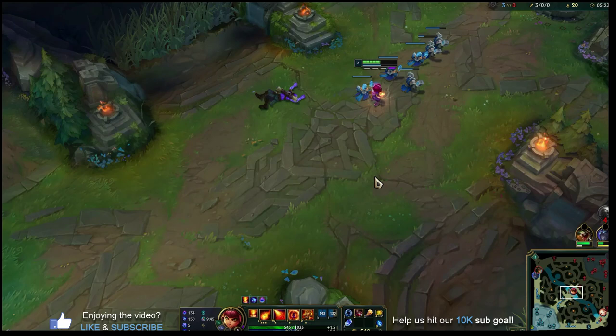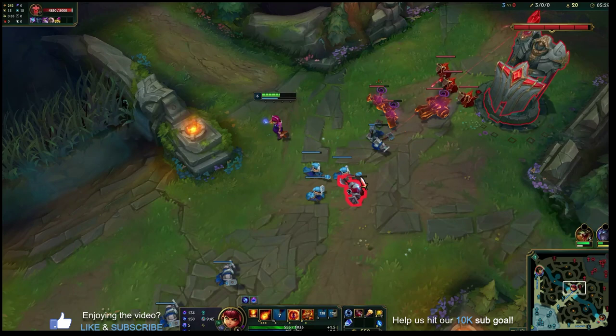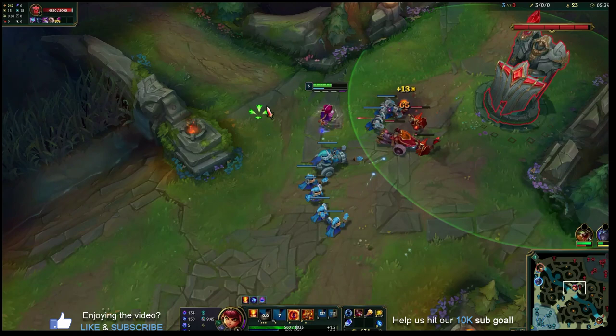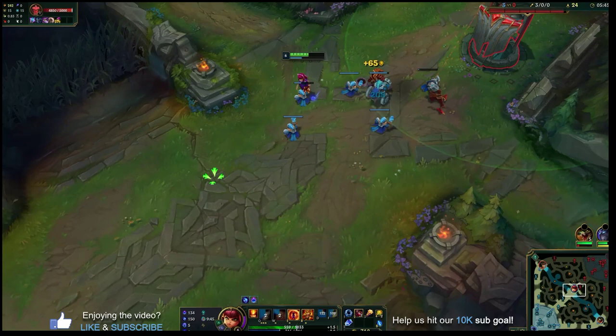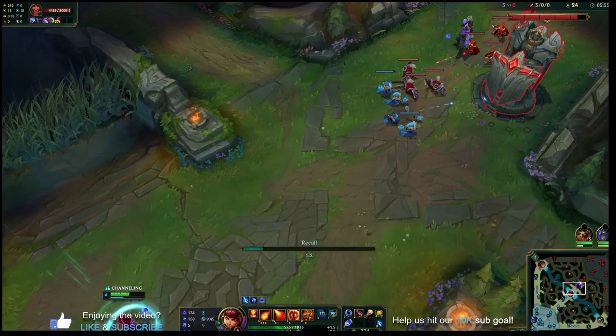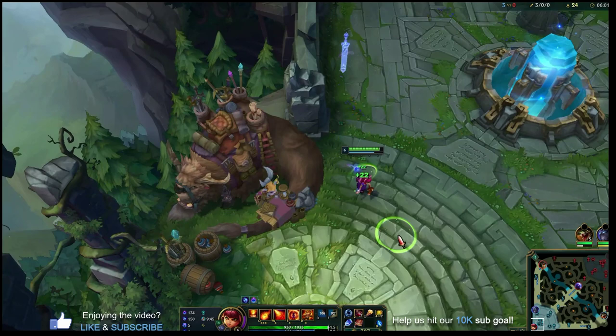You can see the kill threat Annie has even pre-level six with the stuns, two damaging abilities, a move speed boost, and a shield. This is why Annie is so strong right now — very consistent, point-and-click damage that stuns and hurts. Once we shove this minion wave, we'll execute the full all-in combo using Tibbers. We'll recall to make sure we have enough mana to execute the combo without running out mid-fight.